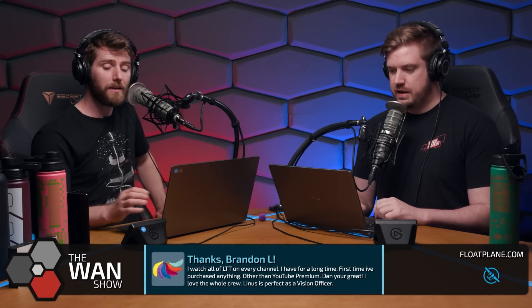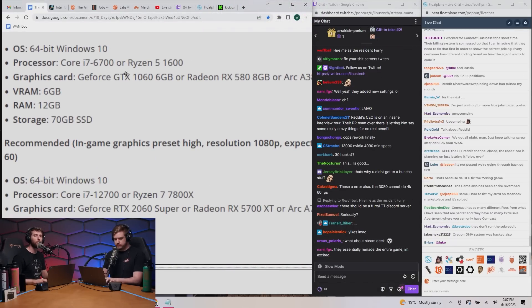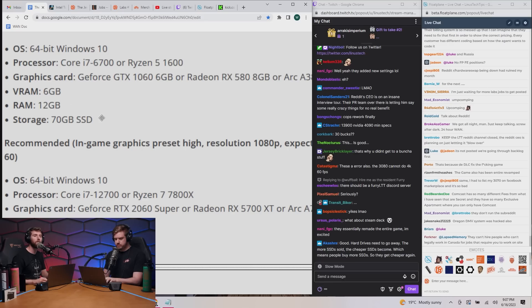So let's have a look here. I only have the new minimum requirements; I don't have the old one to compare it to. But anyway, here are the new minimum requirements. So in-game graphics low: Core i7 6000 series or first gen Ryzen, GTX 1060 or RX 580, six gigs VRAM, 12 gigs RAM.